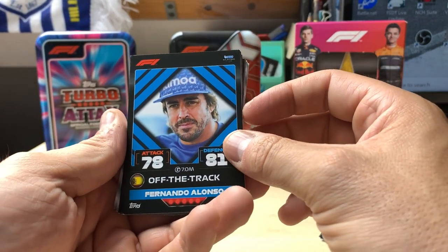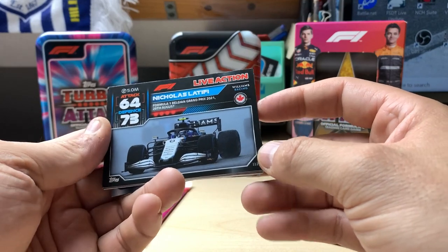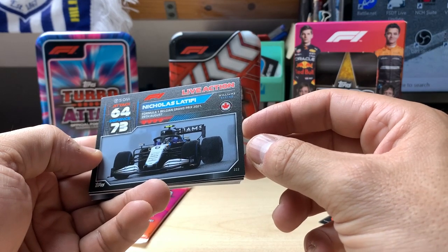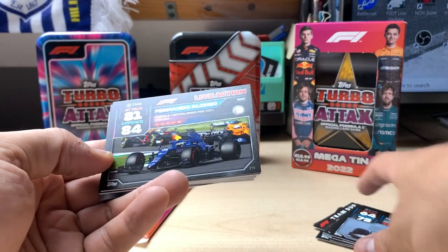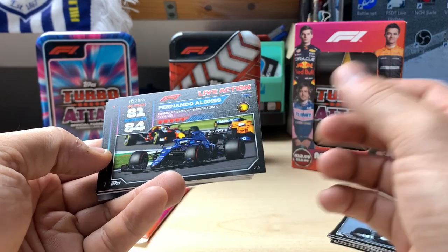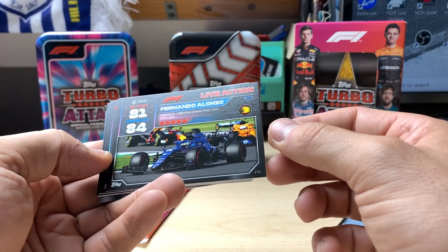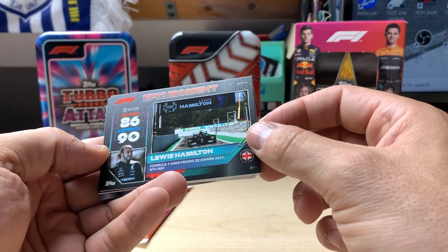Off the track, Fernando Alonso. I might show the folder at the end, showing everything that's been put in so far - there'll probably still be some gaps. Nicholas Latifi from the Belgian Grand Prix - the infamous Belgian Grand Prix that never really got started because of a certain person, trying to make it interesting and then leaving them in pit lane while the rain fell. Fernando Alonso, British Grand Prix. We get epic moments - I've got this card already - Lewis Hamilton going into the pits in Spain. Actually, I think that's when they're going into pit lane at the end with the hundredth win or hundredth pole - that might be qualifying.